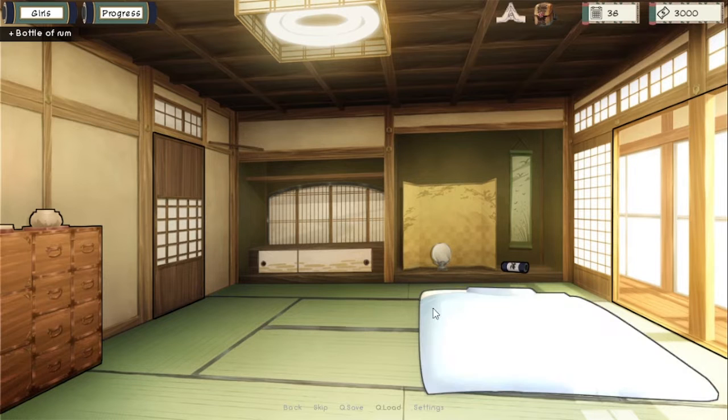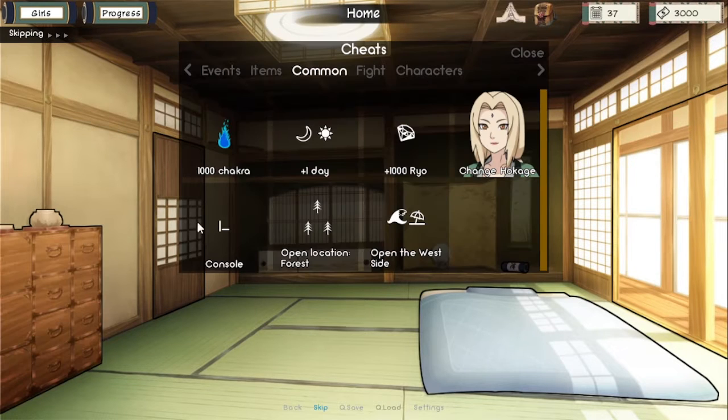After starting the game, first sleep, then open the cheat and add 15,000 to 20,000 Ryu.